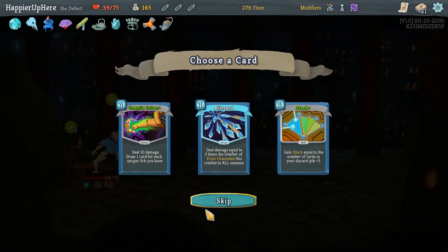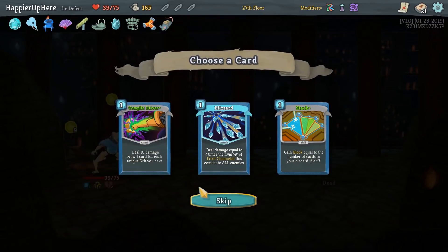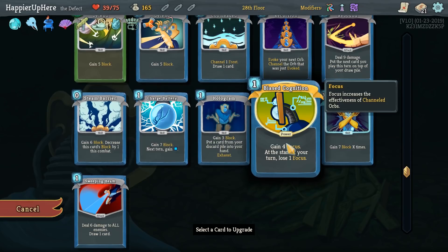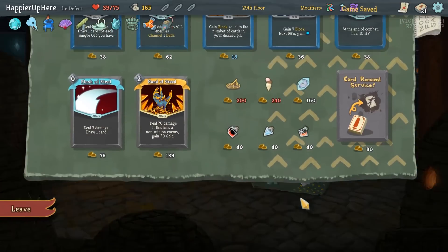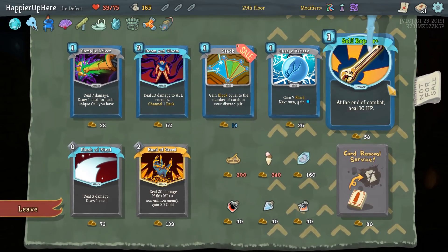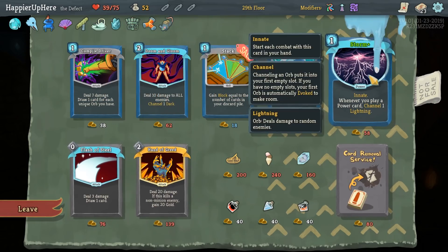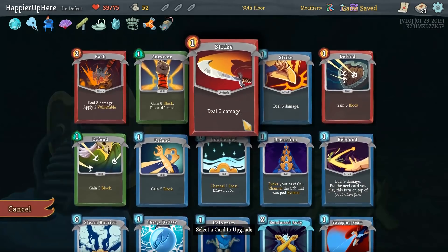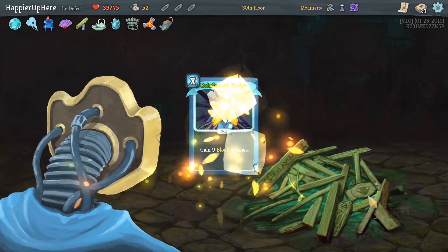I would take Compile Driver but I think we have too many offensive cards and not enough defensive cards. Probably upgrade Biased Cognition next. Another shop — Flash of Steel would be nice. Self Repair is upgraded — I think I definitely want to take that. And Capacitor — I definitely want to take that. Upgrade Storm I would love to take that but I can't. Do I want to upgrade Reinforced Body? That might be nice for some extra block.